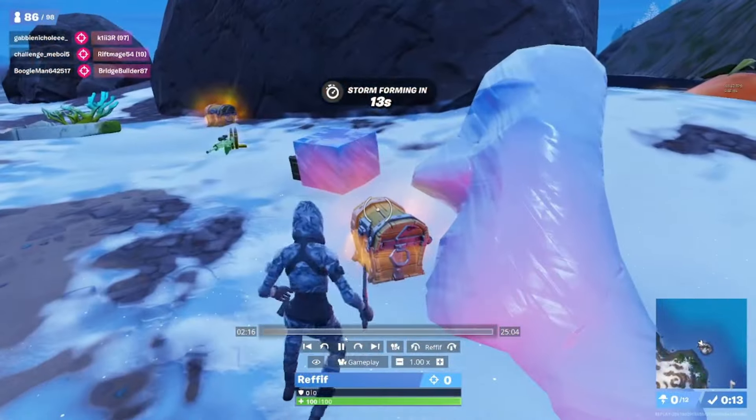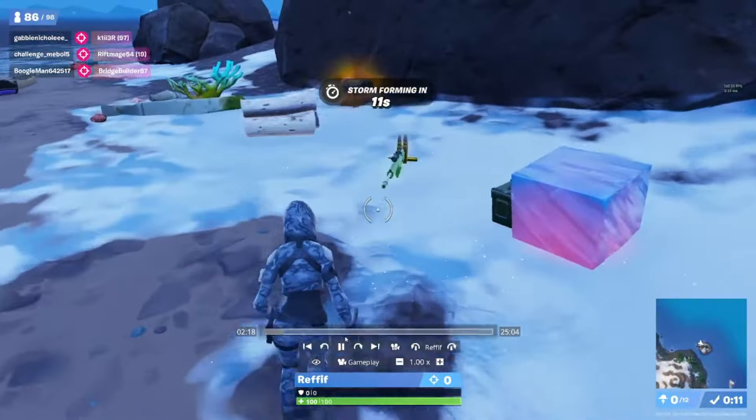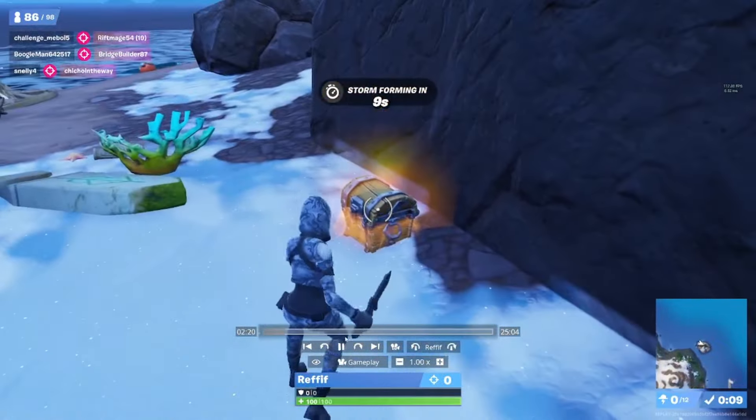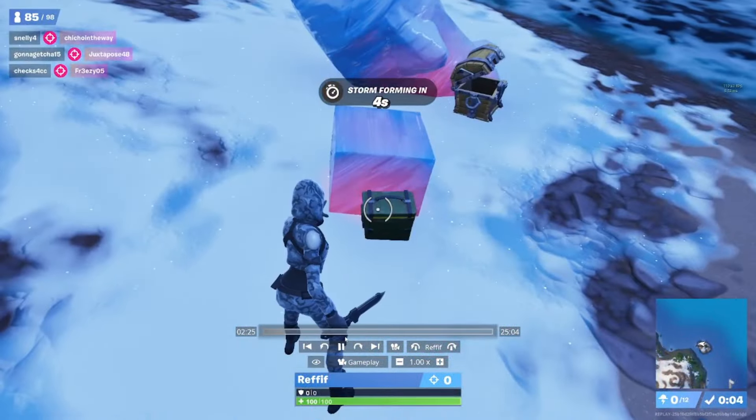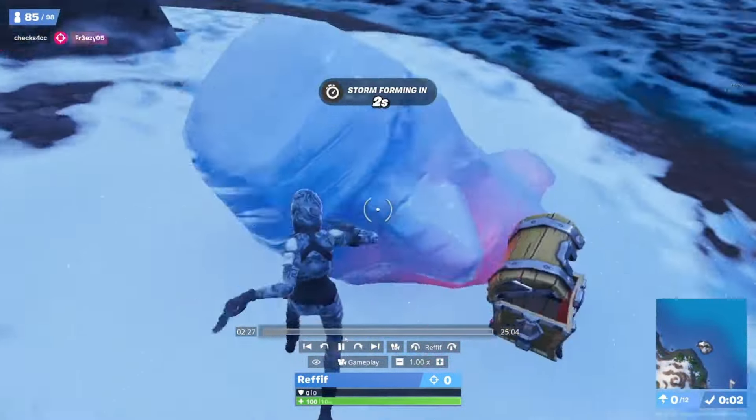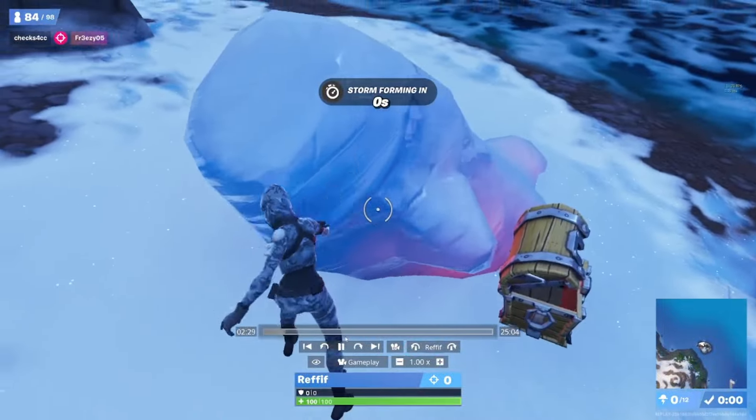The first tip I have is to find a good drop spot. This can help you out a lot since having a location advantage can help you avoid getting killed. This drop spot that I'm dropping is pretty good since it has a lot of mats to farm with the big boulders and has slurp barrels in the center.